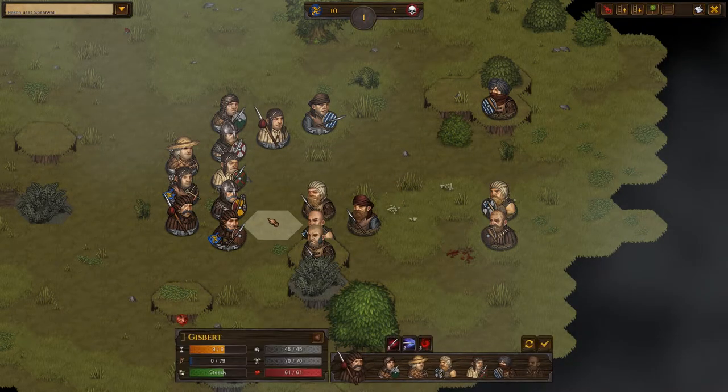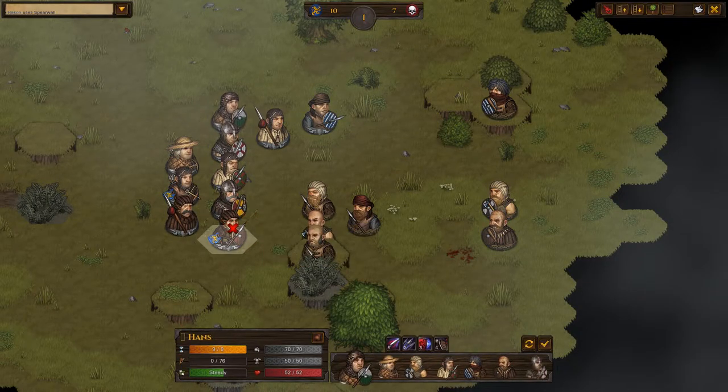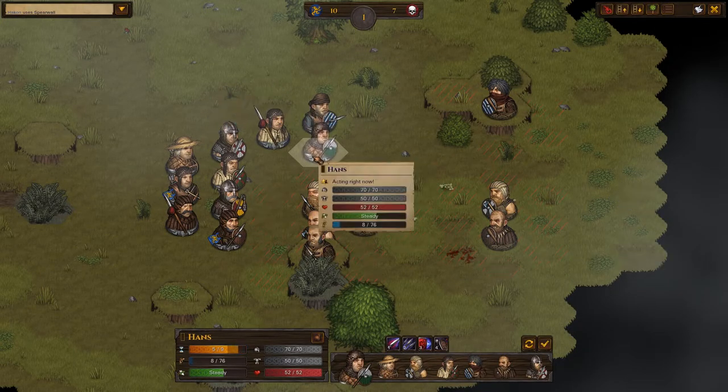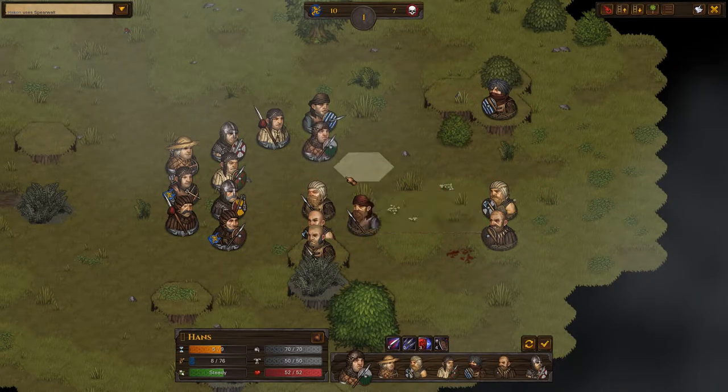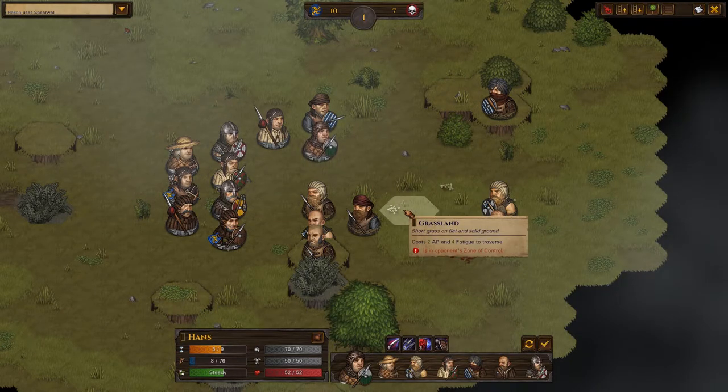Normally if I'm going to face a tough opponent, I kind of want to start with the spear wall — maybe soften them up with a bunch of ranged damage while they're traveling to me. But in this case we can just step to them. We have enough armor, we have enough men with levels, and we've got those two pikes. It's not going to work out well for them.